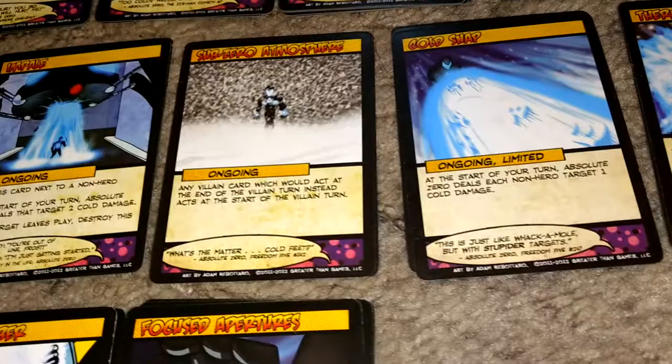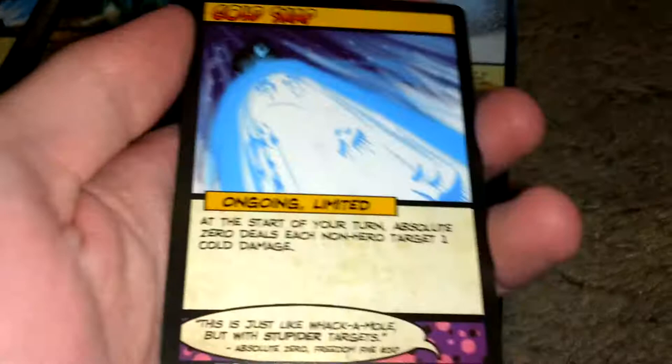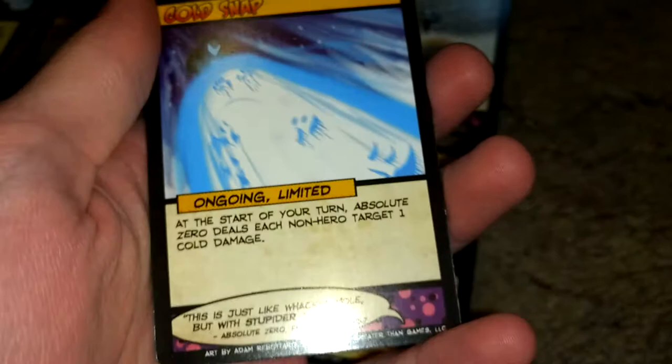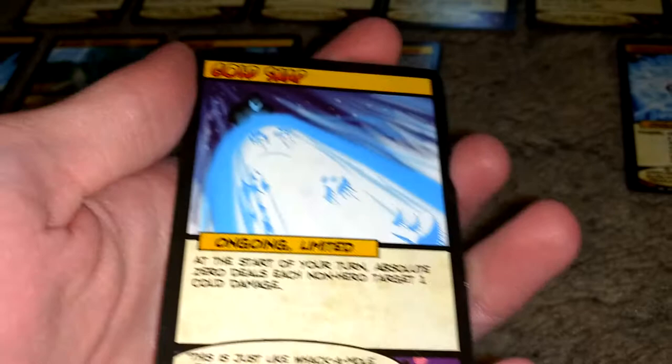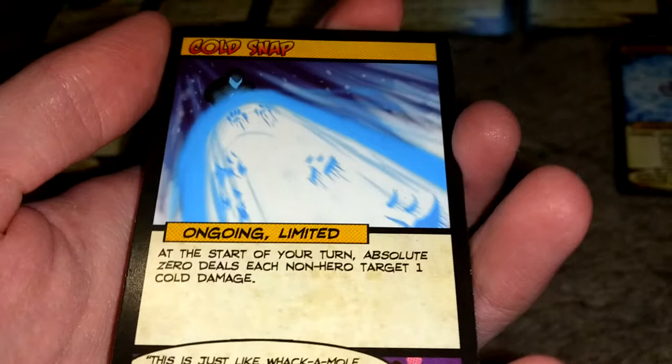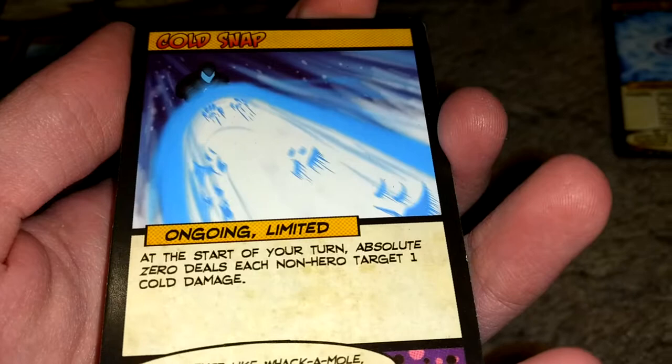Cold Snap — two copies of it, it's a limited so you can only have one in play at a time. At the start of your turn, Absolute Zero deals each non-hero target one cold damage. It is great if you don't have to worry about not attacking a specific target. Say you're fighting the Dreamer, which you don't want to attack the main character card of — this is not good for that scenario. Or say you're fighting Ambuscade and he plays a Sonic Mine — too bad, you're going to hit the Sonic Mine because you can't choose not to attack with this. But in most cases, it's great.